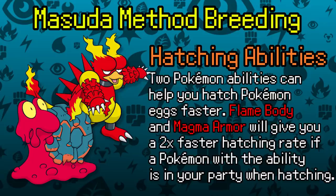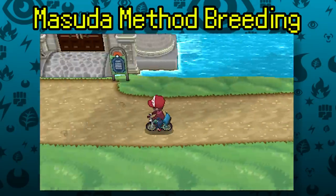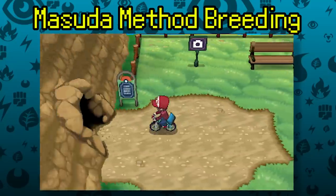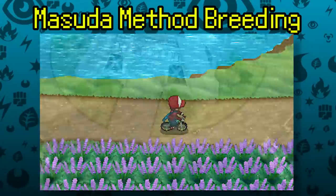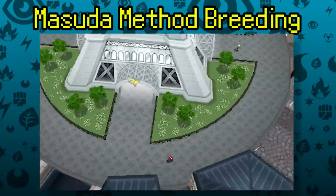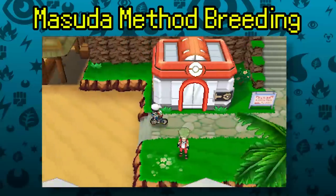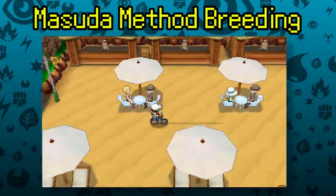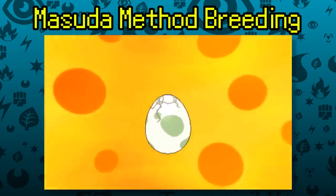Finding a good running spot helps new eggs appear quickly. In X and Y, use the bicycle and loop in Lumiose City for batch hatching. In Omega Ruby Alpha Sapphire, the Mach Bike is faster, and there's an infinite loop built into the Battle Resort right next to the Daycare, making it the ideal game for breeding. Overall, Masuda Method breeding has really good odds — the only thing that can hold you back is the time each egg takes to hatch.